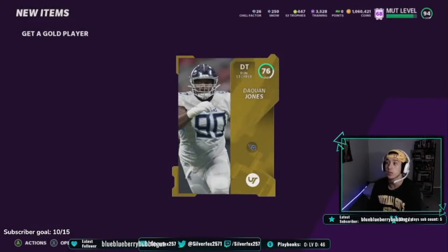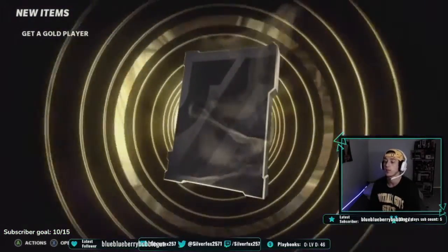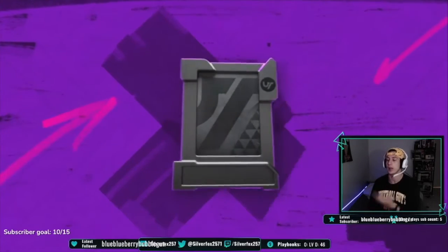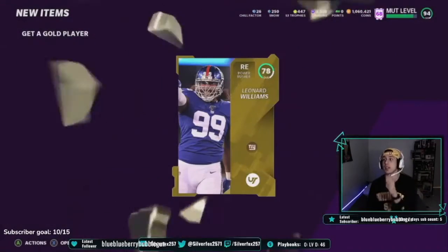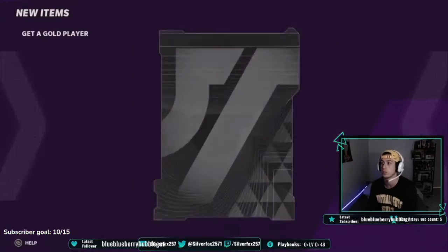Daquan Jones — that's okay, we can sell him, or we can add him to a set and make coins off of him. Eventually these will sort of get glitchy, and as you buy more of them you'll make your coins. You just want to make sure you sell everything. Don't save anything — only save the silvers and put them in sets. That's all you want to do.